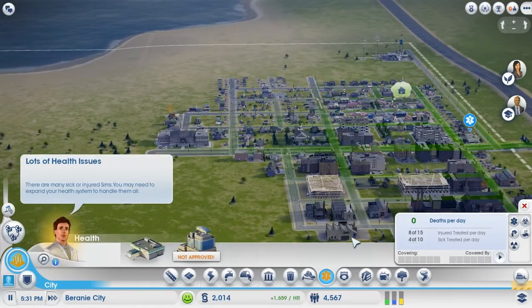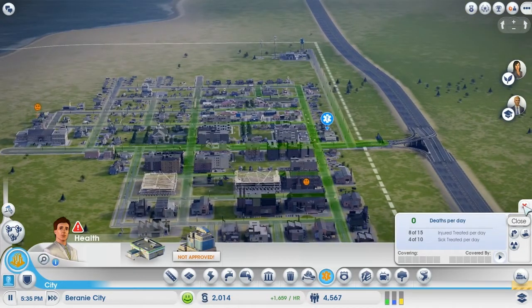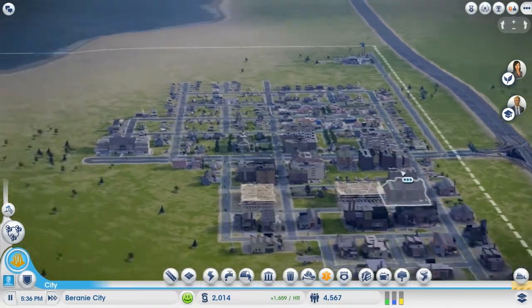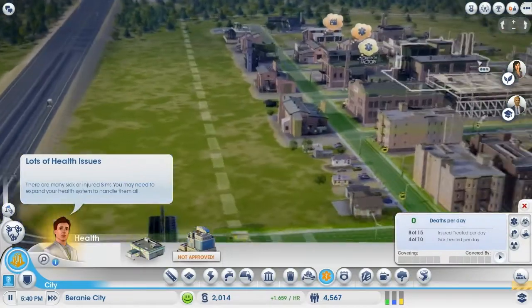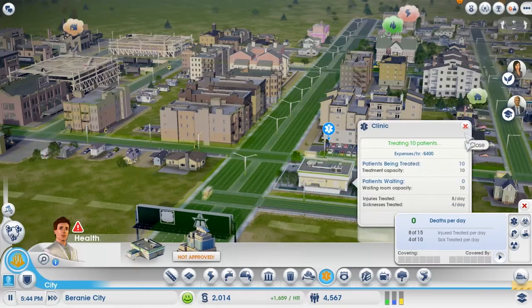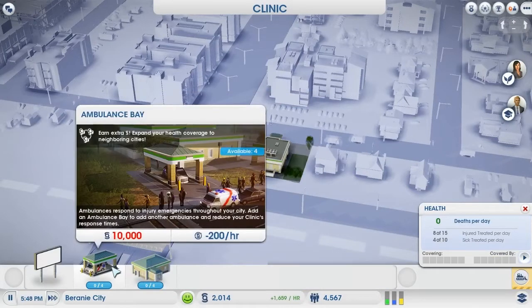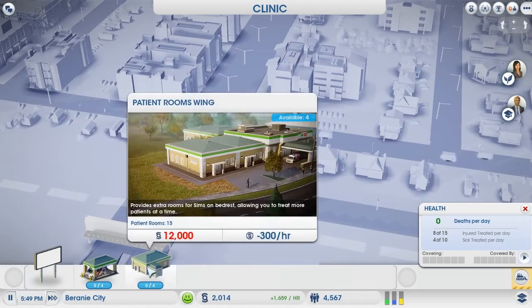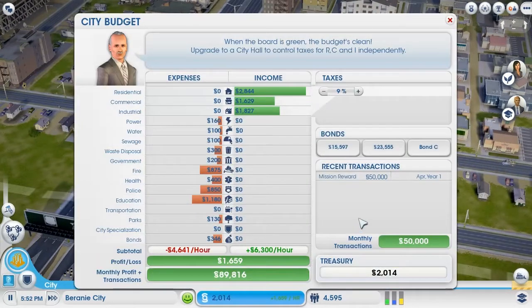What about the clinic? Lots of health issues? 8 of 15 injuries treated per day, 4 of 10 sick. What does that mean — we don't have enough space? I guess it does. So where is our clinic? Let's expand the clinic. Do we have money for this? No, we don't. Patient room wing — we're gonna get that next. But we don't have very much money. We picked up two bonds, so we're missing out on quite a lot of money, but there's nothing we can do against that now.